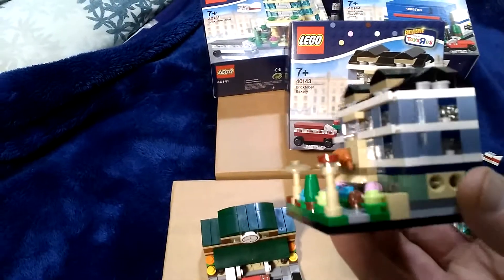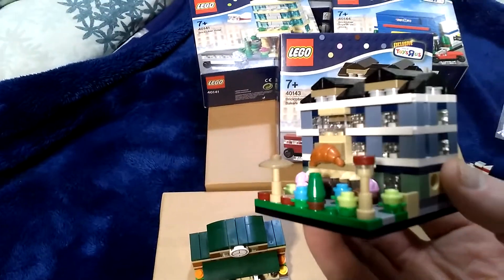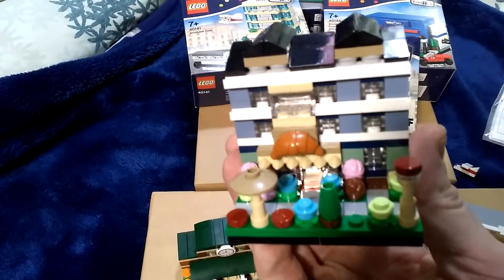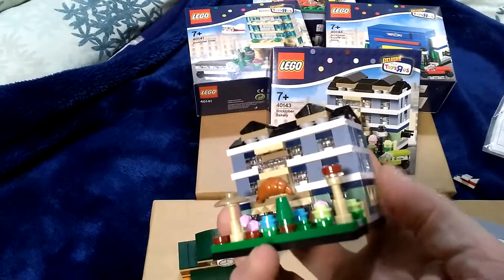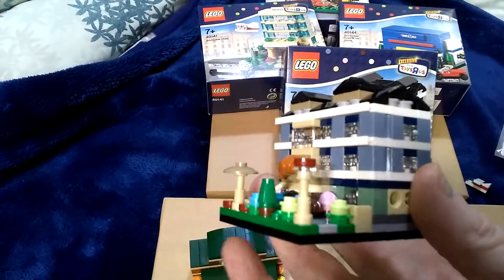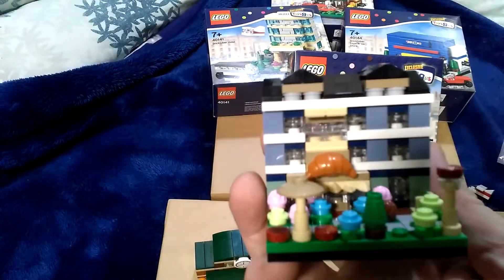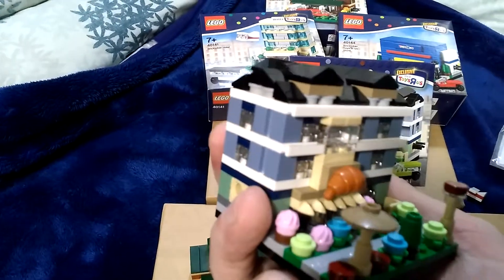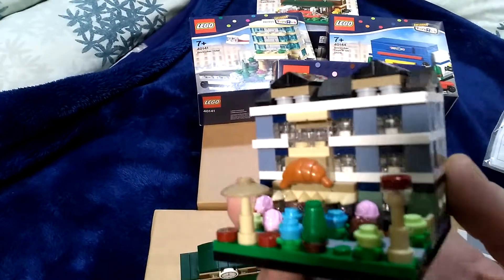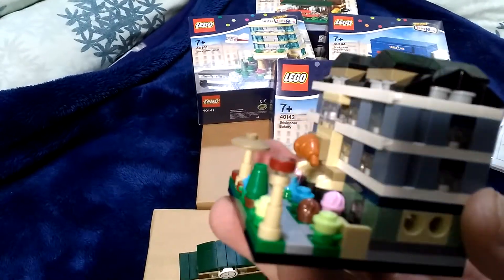I've had a few spare elements left over so I did some slight modifications to the front. I changed the colour of the streetlight and added a cap on it just to make it more decorative, and added a couple of extra elements just to brighten up the front. Apart from that I've done nothing else, I just wanted to use the elements up.